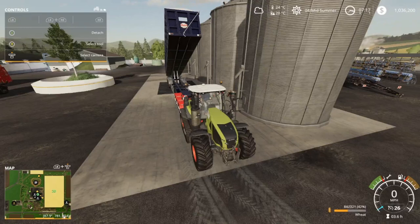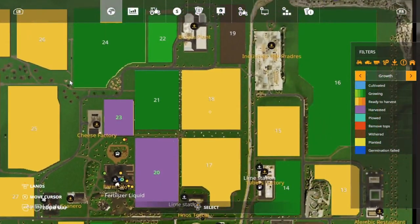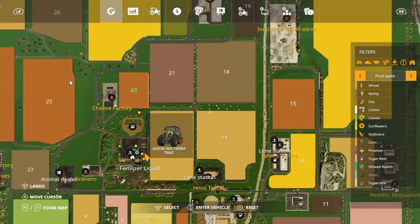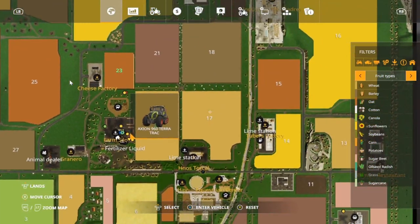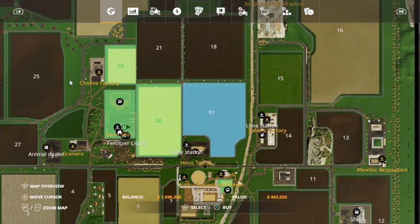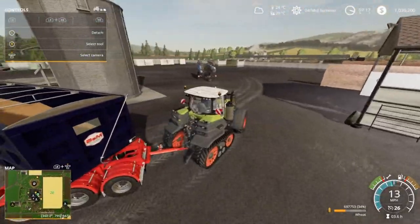We will buy our first field, but we need to know what's on it. Field 18 we could do barley. We could do field 17 - that's another wheat field. We'll have to do 17 unfortunately, but it is what it is. We've still got a million in there.